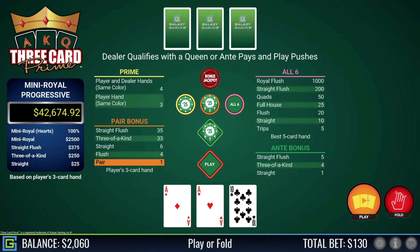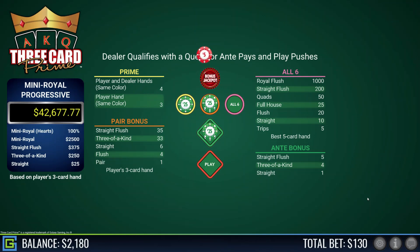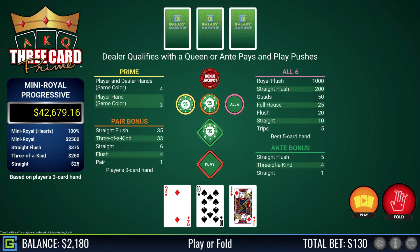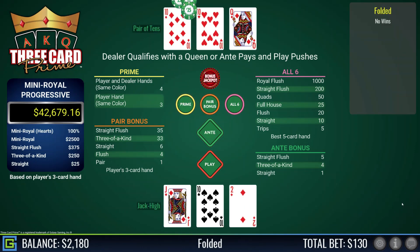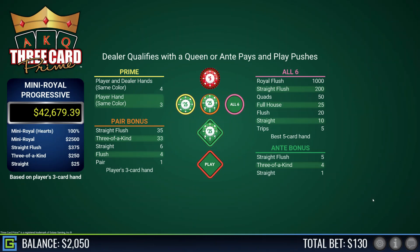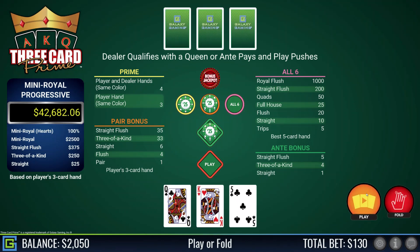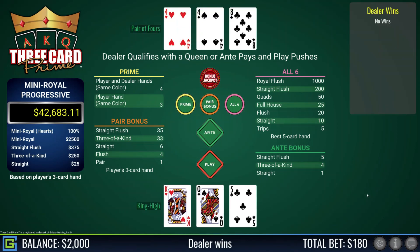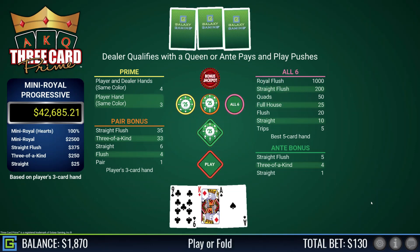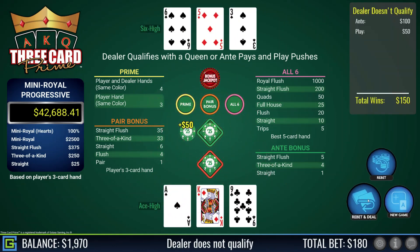Pair of aces and a ten kicker — dealer has pair of sixes, nice. Jack-ten-two, fold — dealer has pair of tens. If I'd been playing the all-sixes, trips would have paid five to one. King-queen-five, playable — dealer beats me with a pair of fours. Down to just $1,850 at the moment. Ace-king-nine, definitely playable — dealer has rubbish six-five-three and does not qualify.